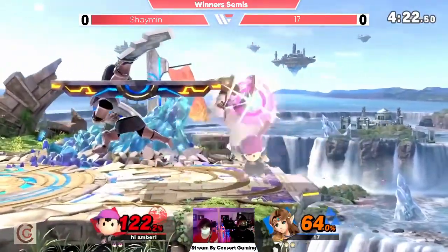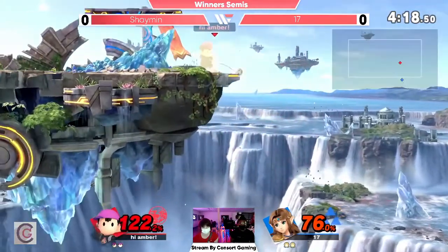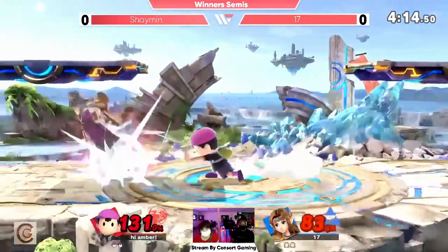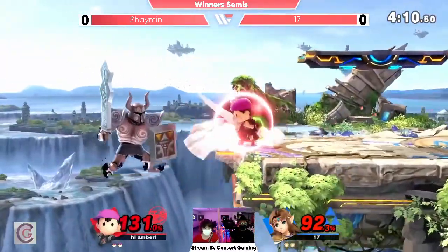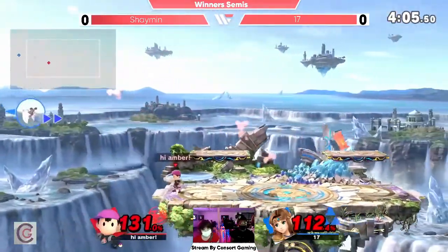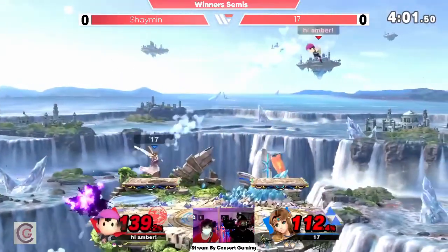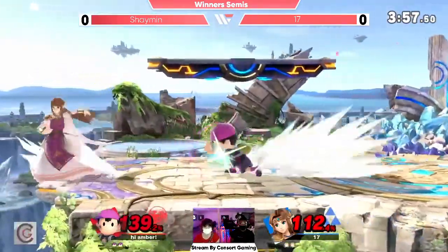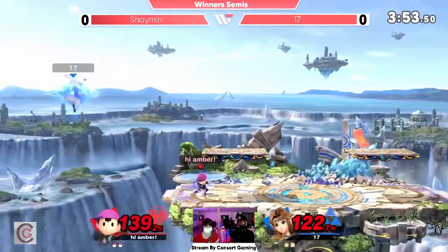The ledge situation is so terrifying sometimes. You've got the knight set up, you've got Zelda ready to hit you, so many options. Clearing the ledge with the Teleport to not get yo-yoed as well. There's a lot of classic Ness tools you used to see in every game that just don't seem to work well here. But playing right through it and still keeping the game even — in spite of all these tools — just having some unusual answers from 17's side.